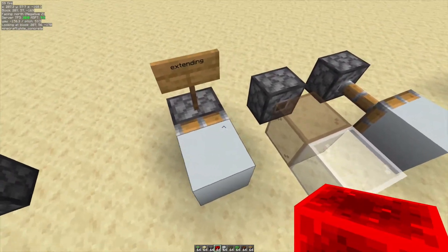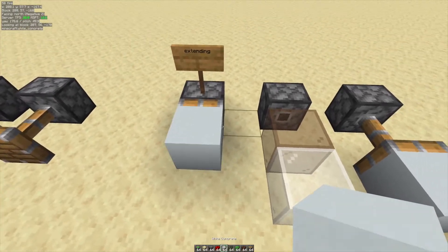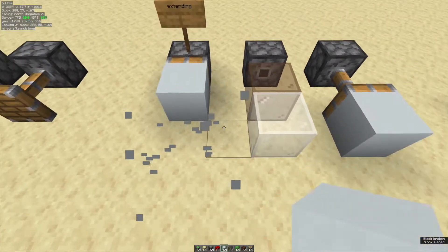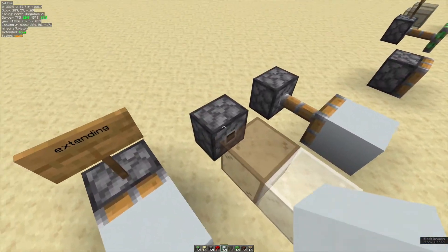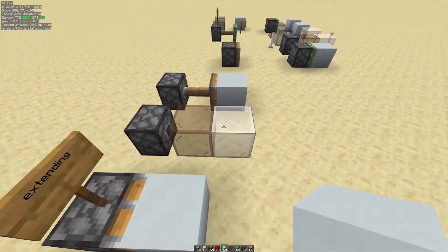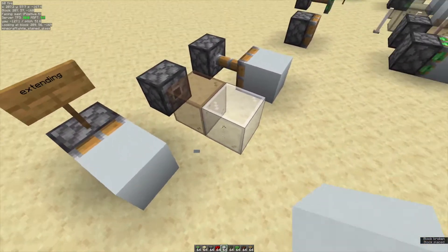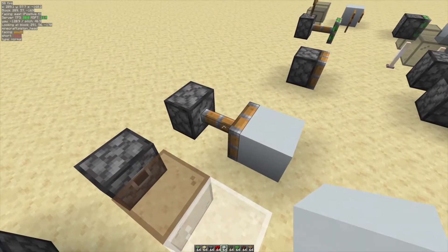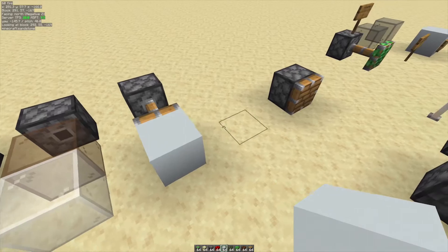The next thing I want to show you is this actually applies to everything else. A moving block here - you can see this piston wants to extend this block so that it's going to be over here, and it's going to turn it into a headless piston, with block 36 of the piston head and the block 36 of the moving block, each at their destination. This is the final phase where it's fully extended.